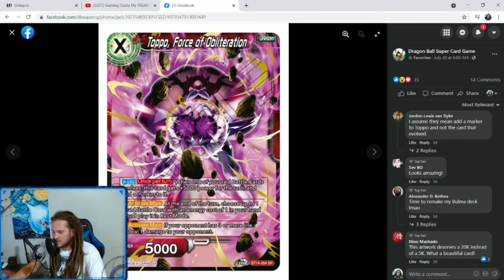Topo, Force of Obliteration — a 1 specified red, 5K Unison. Auto once per turn: when one of your Red Battle cards evolves, this card gets plus 5,000 power for the turn and add a marker to it. Activate Main plus 1: at the end of the turn, choose up to 1 Red Battle card with an energy cost of 1 in your hand and play it in rest mode. Activate Main for minus 7 — so it's going to be tough to get him up to 7 markers. Activate Main: if your opponent has 3 or more life, deal 1 damage to your opponent. Some burn damage! Interesting — and it works with our Jiren leader with the Evolve thing.